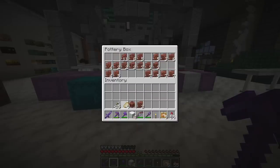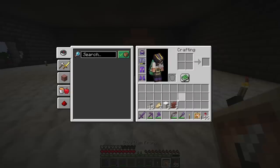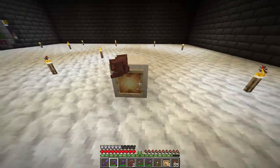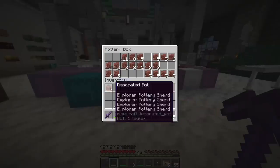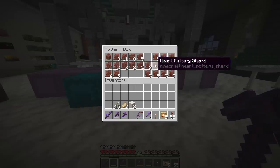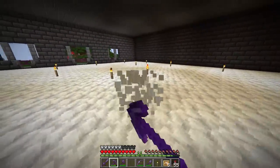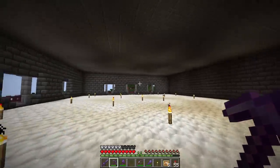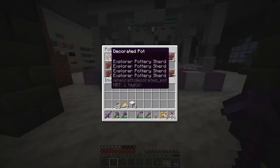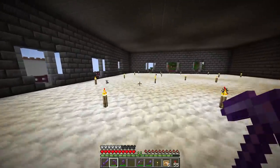Our goal with these pottery shards is to display both the pot with the shard and also the shard itself in this room somewhere. We have all the types of pottery shards organized by the structure they're found in — cold ocean ruins, warm ocean ruins, trail ruins, wells, and desert temple. Instead of just putting a pillar down with the shards, it might be cool to make a big structure representing each location and put the corresponding shard and pot in it. This whole room will be only pottery shards, so we have a lot of room to work with.